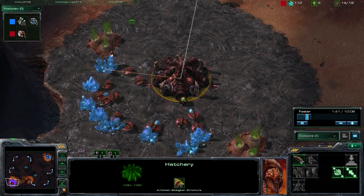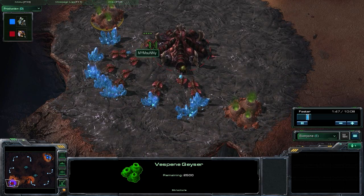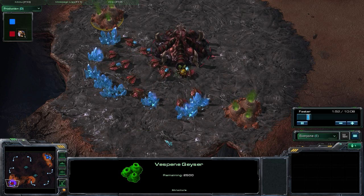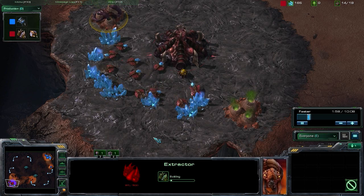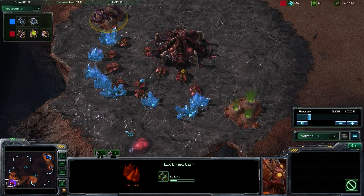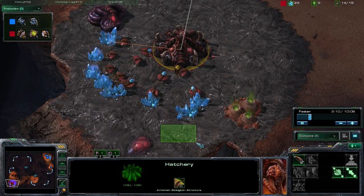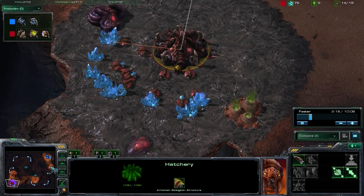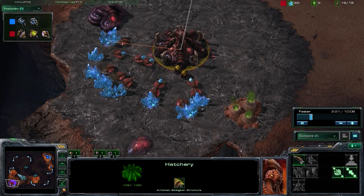Basically that opener is getting that extractor right before the spawning pool, saturating that extractor, and once that spawning pool comes up, that's when we have our multitude of choices. That's when we can go ahead and choose to get those Speedlings, or we can get a Roach Warren and use all that Vespene we've gathered on Roaches, or we can upgrade to that Lair Tech. Of course, the other option is the Banelings Nest, if we're seeing a big bio ball from our Terran opponent, or if we want to do that ever-popular Baneling Bust.